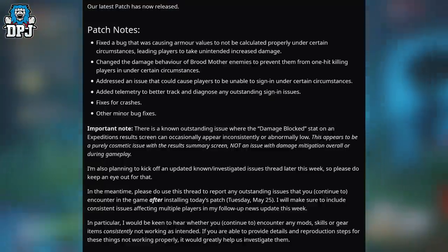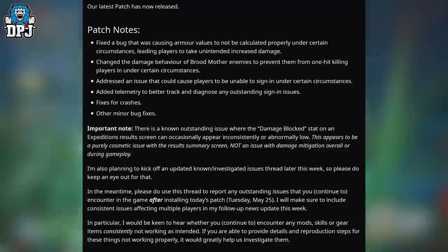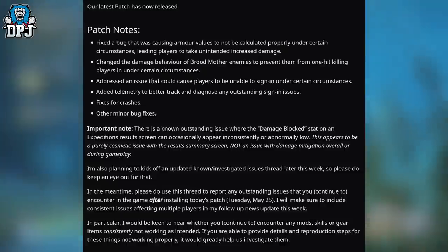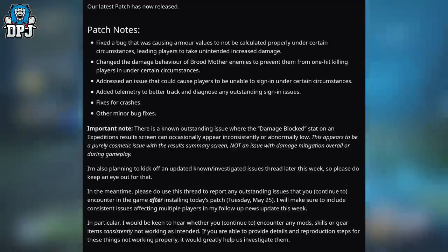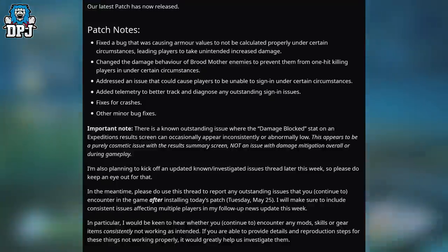They also include fixes for crashes and other minor bug fixes. Important note: there is a known outstanding issue where the damage block stat on the expeditions results screen can occasionally appear inconsistently or abnormally low. This appears to be a purely cosmetic issue with the results summary screen — not an issue with damage mitigation overall or during gameplay. They're also planning to kick off an updated known investigating issues thread later this week.